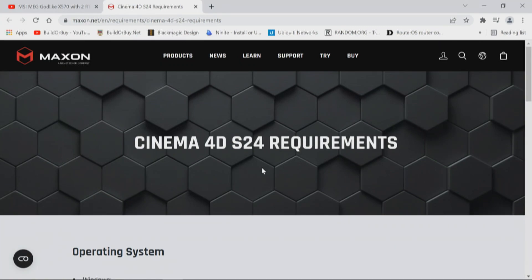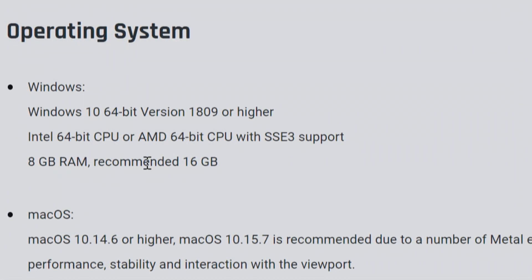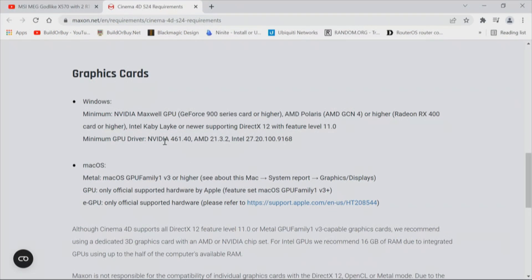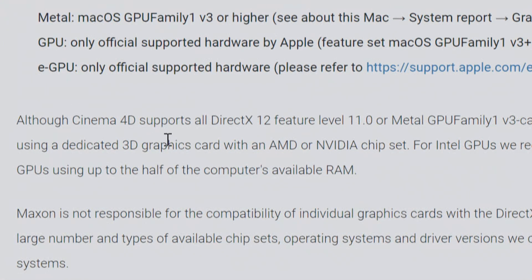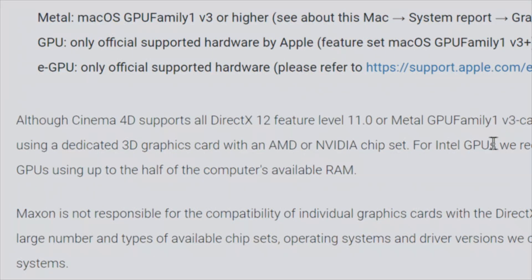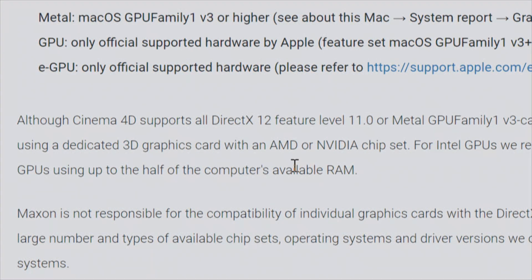First we'll look at Cinema 4D requirements, which are pretty meager. We need Windows 10 64-bit, a 64-bit processor, and a recommended 16 gigs of RAM. For the GPU, minimum of an NVIDIA Maxwell GPU — a GeForce 900 or higher — or an AMD Polaris. You need to support DirectX 12, with a minimum NVIDIA driver of 461. Based on what we're trying to achieve, it has to be NVIDIA and you need an RTX something. Cinema 4D recommends using a dedicated GPU. All links will be in the description.